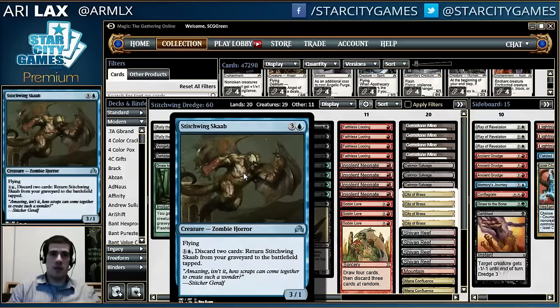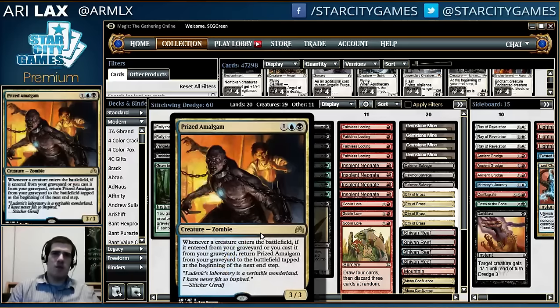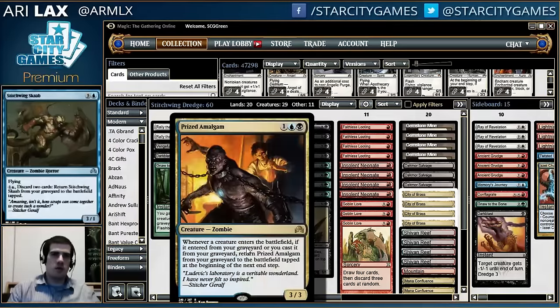Then we have Stitchwing Skaab, which is pretty much perfect not only for Dredge but also with Prized Amalgam. We've got a decent threat that you can cheaply cast from your graveyard that puts your Dredge cards back in your graveyard if you have any issues with them getting stuck in your hand. This just solves it — and it's also just a creature that comes back for Amalgam. Pretty excited by this one.